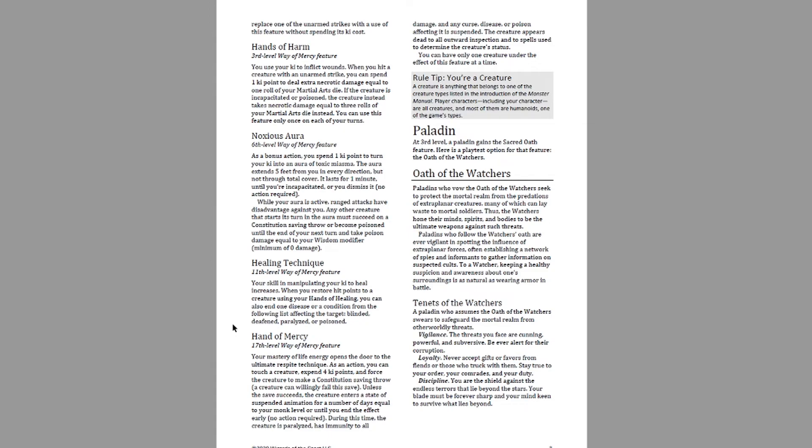I don't know immediately how to tweak Hand of Mercy to make it less powerful. Upping the ki cost — say to eight ki points — is one option, making it a bigger gamble to use offensively and pushing it more toward saving allies. We already have other 17th level monk archetypes that use all their ki to destroy enemies. I think Hand of Mercy should be the really good way to save someone. Let me know what you think about the Way of Mercy Monk — next we'll be going over the Oath of the Watchers Paladin.